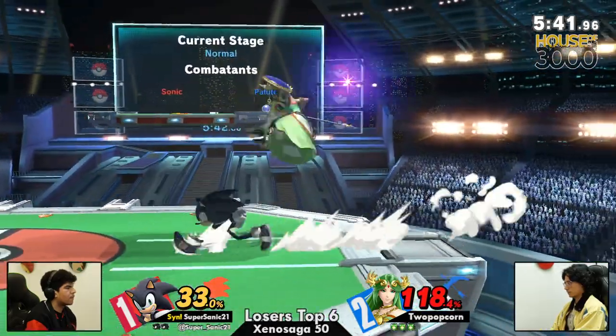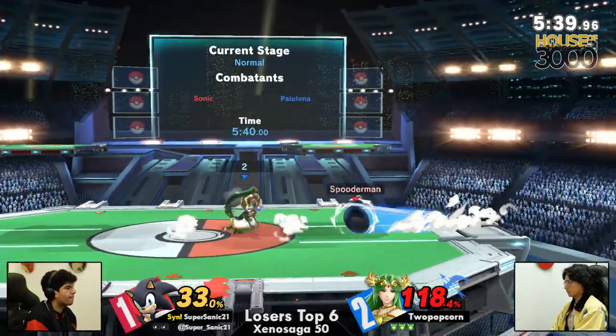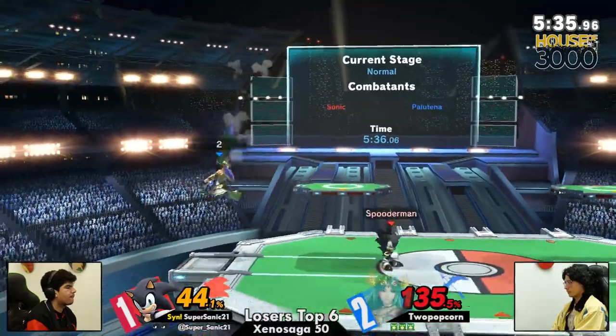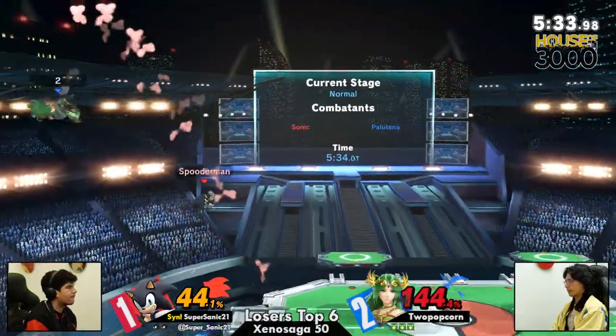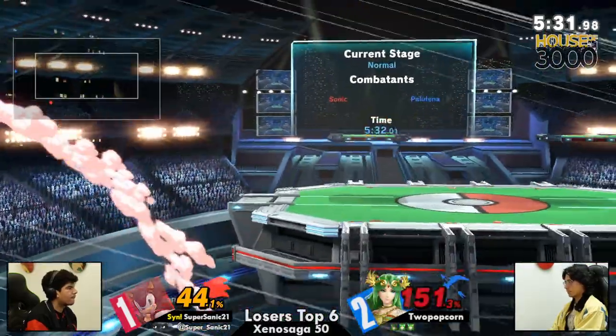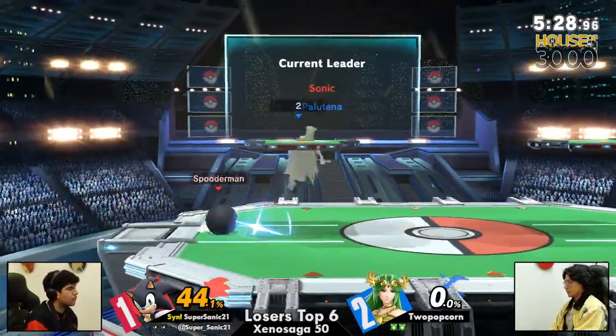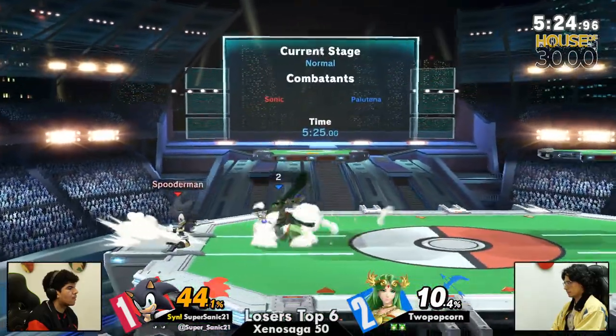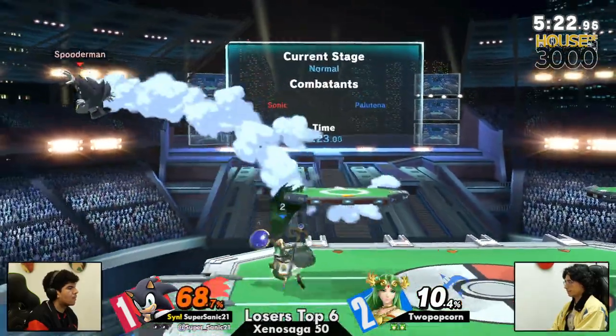If you're playing a character who needs extra landing mix-ups, these stages give you those high platforms to just fast-fall to, put up your shield real fast, and you just got out of the juggle. Super Sonic trying to pressure with forward smash — it is free of space. 2 Popcorn doing a good job of just DI-ing out. I wasn't commentator's-cursing him, but every time I try to say things, deaths happen.